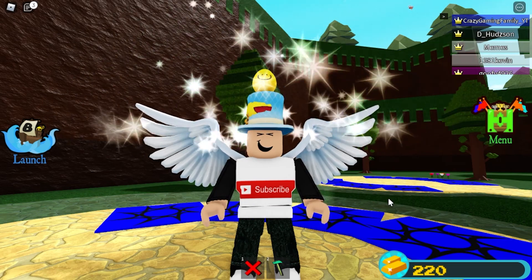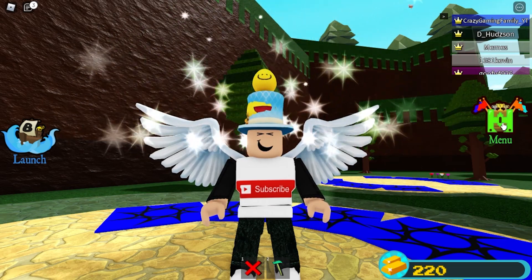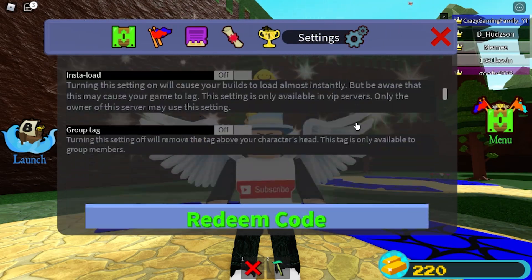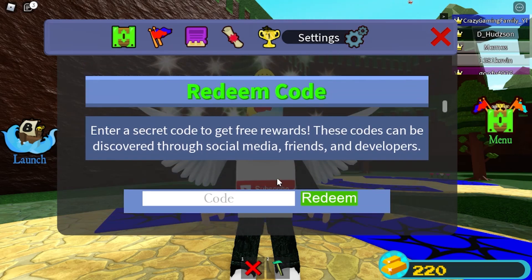In today's video, I'm going to show you some working codes and build a boat. First, click on menu, go to settings — this little gear — scroll down just a little bit, and you're going to find redeem codes right here.